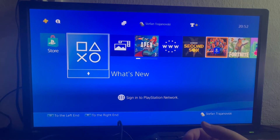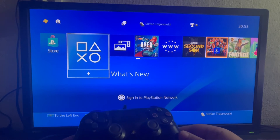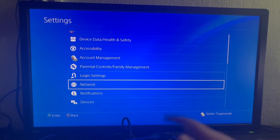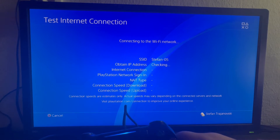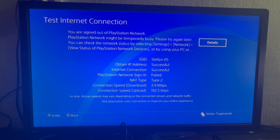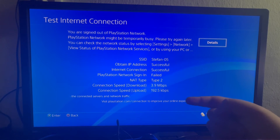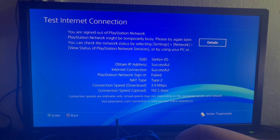The third option is to do an internet speed test and make sure that your internet is up to the standards that you're paying for. Swipe up using your left analog stick, go to the second to last option on the right, select it and go into Network. Make sure the first option is checked and then select Test Internet Connection. As you can see, my download speed is four megabytes per second and my upload speed is really low as well — I am paying for 50 upload and 50 download megabytes per second. If this is the case for you as well, you should contact your internet provider as they should have a fix for you.